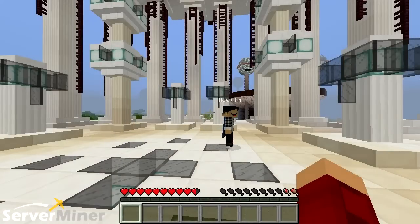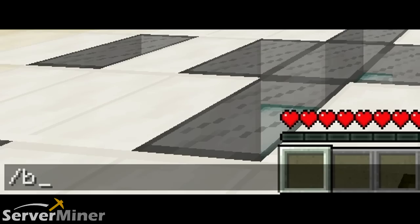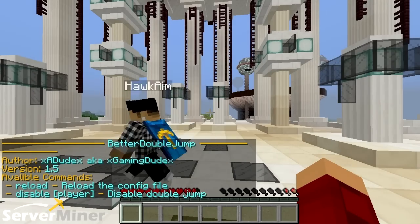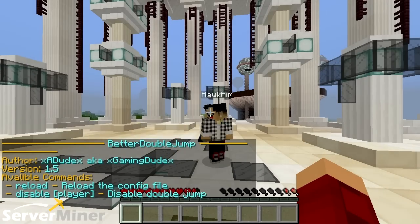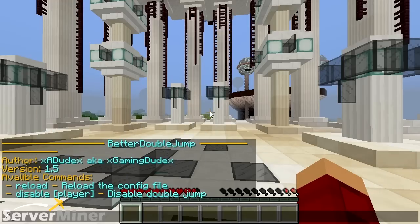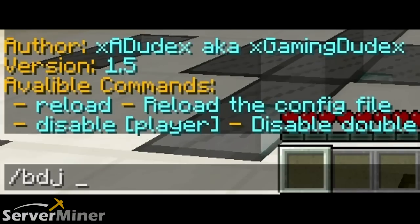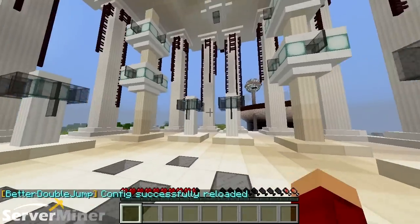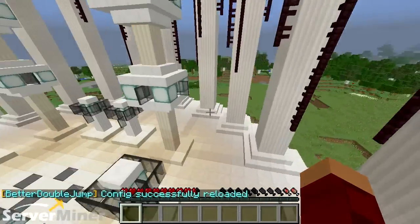There are basically four commands — very simple for this plugin. The first one is gonna be slash bdj, and that'll basically give you the information for the plugin: the author, the version, and the available commands. Bdj reload is something you're gonna want to do if you happen to change anything in a config file and you don't want to have to reset the server.